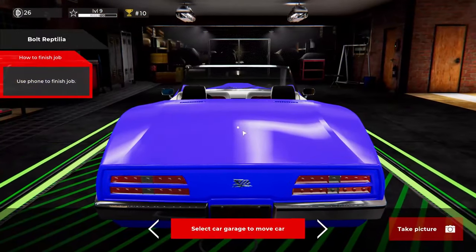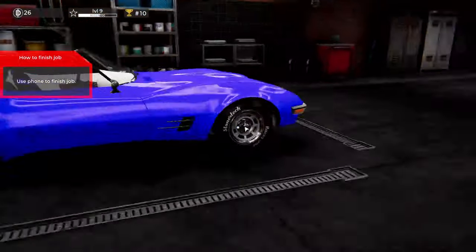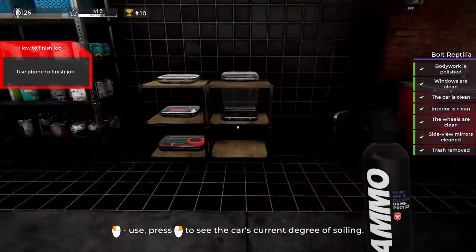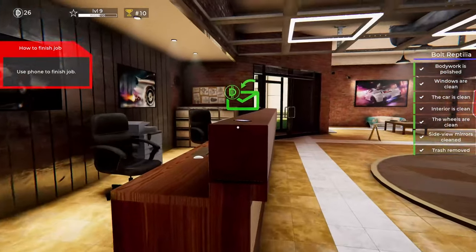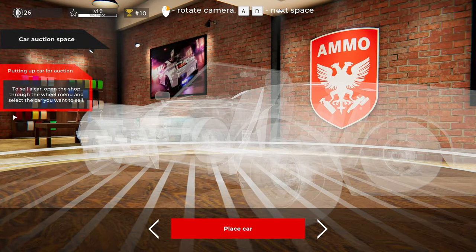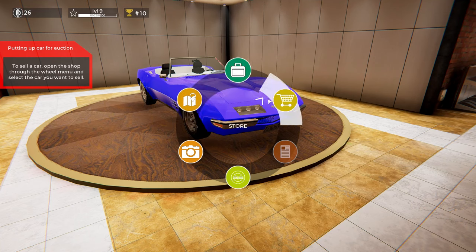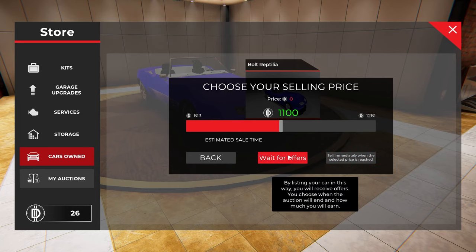Hop on the phone, select — let's take a picture. I'll have to buy a photo board first. Let me put away the tools. I'm gonna get a picture taken. Let's finish the job here. I'll move it to the new garage. To sell a car, open the shop through the wheel menu and select the car you want to sell. Let's open the shop.